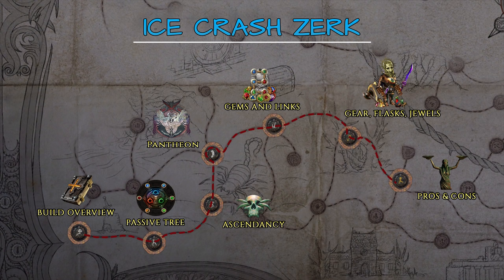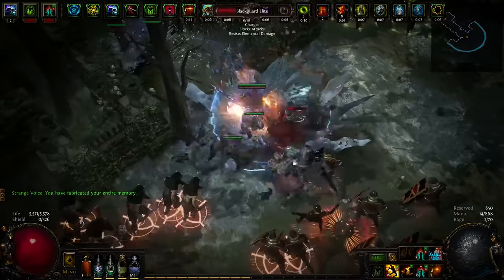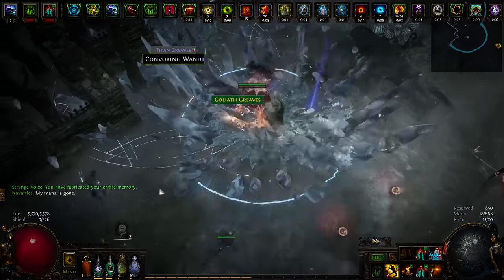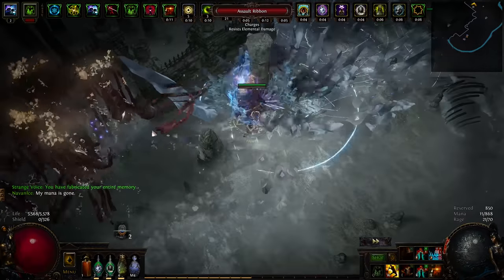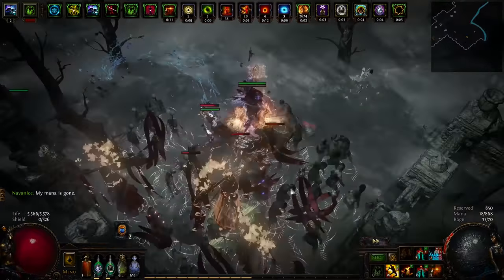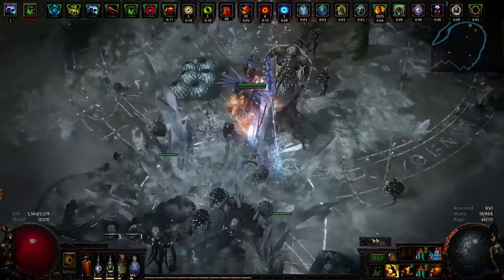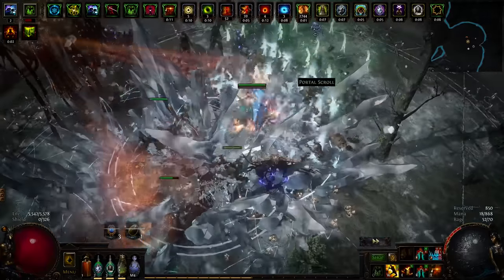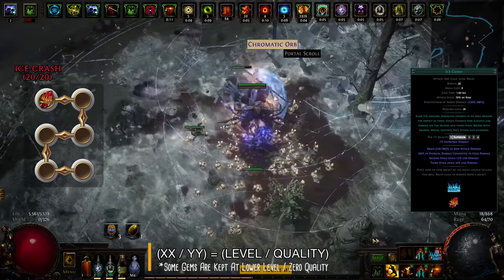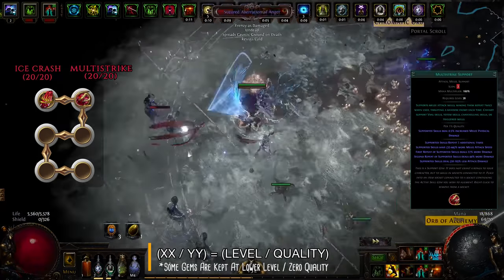Now for one of the most important aspects of any build — gems and links. Heist League introduced alternate qualities for both active skills and support gems, providing different bonuses than default versions. While none are mandatory nor do they add a lot of DPS, you'll find the alternate quality gems in the Path of Building guide. Starting with the main skill, Ice Crash, support gems are listed in order of importance, so if you only have a 5-link, drop the last gem mentioned.